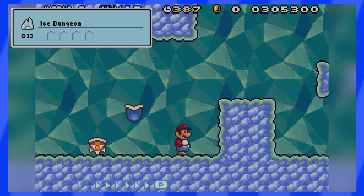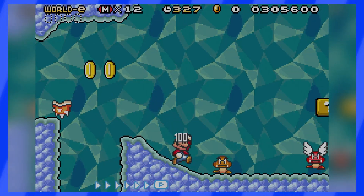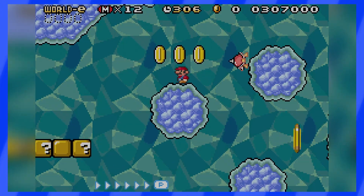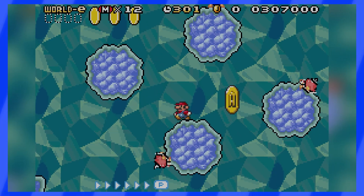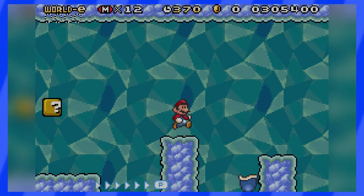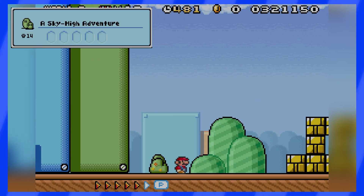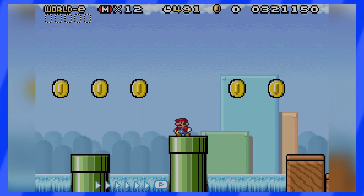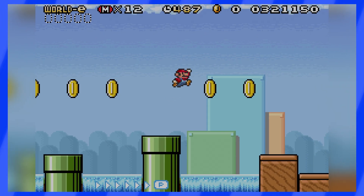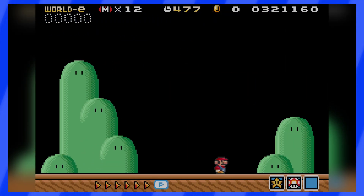Mushroom 13 features two very tricky jumps: the first where you have to go above the coins, and then one where you need to be small Mario in order to fit under the coins. Very scary level, but possible to beat. Mushroom 14 is a very short level. You have to do insane jumps under coins at the beginning, and it's very scary looking, but after that, just run to the right and the end of the stage will be waiting for you.